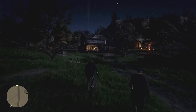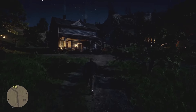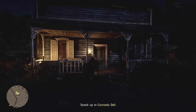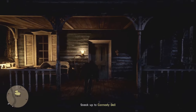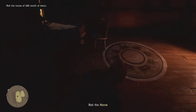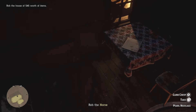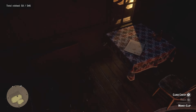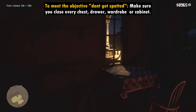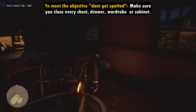When the cutscene finishes and you're back in control of Arthur, it's time to get on with our first objective of looting everything in the house. As you approach the house, you can go straight in through the front door, but make sure you're crouching to reduce the noise. Directly left from when you enter the house is a chest. Loot the chest of all its contents, but make sure you close the lid afterwards. Closing it will ensure that you do not get spotted, which is your second objective. You must close every drawer, cabinet, or wardrobe you loot from now on during this mission.